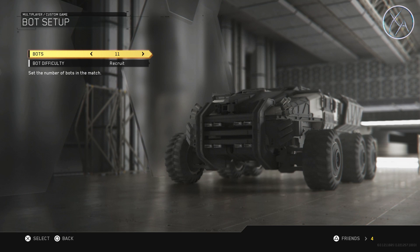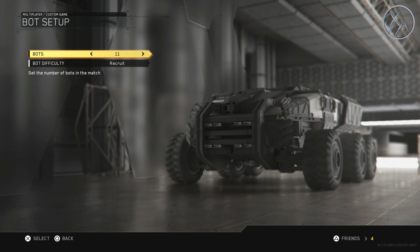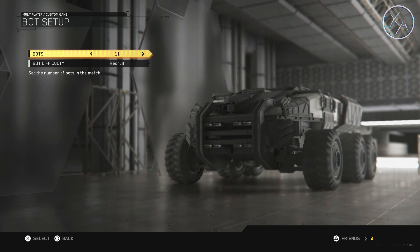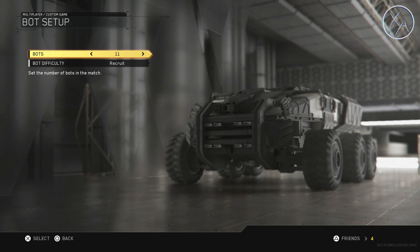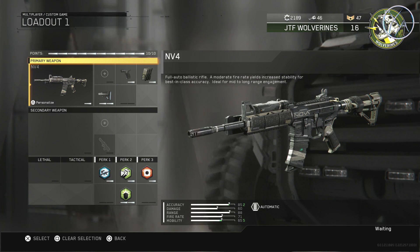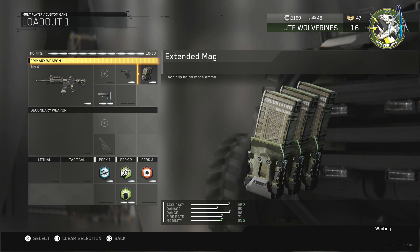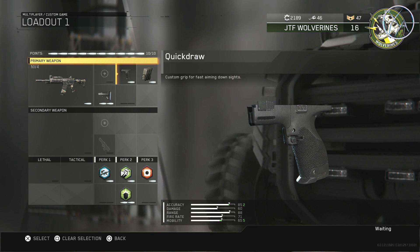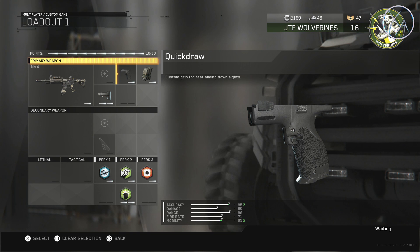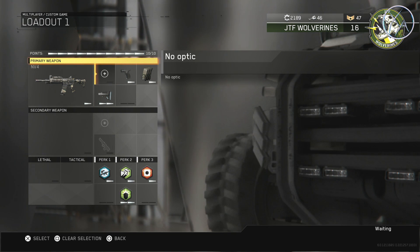Now we want to set up bots. I like using 11 bots on Precinct. You might have to adjust this based on the map you're playing, or if you feel like you're getting overrun lower the number a little bit, but for me I use 11 bots and I put those bots on recruit.